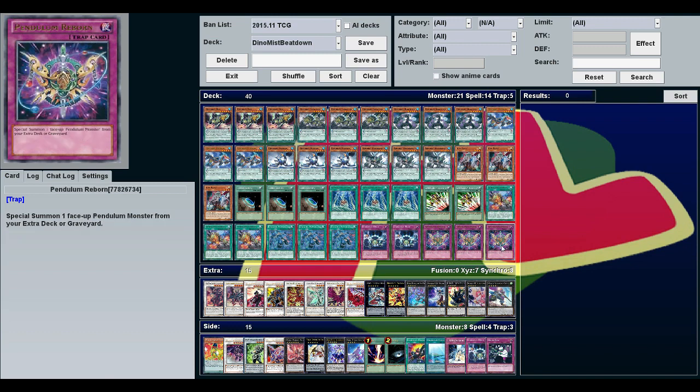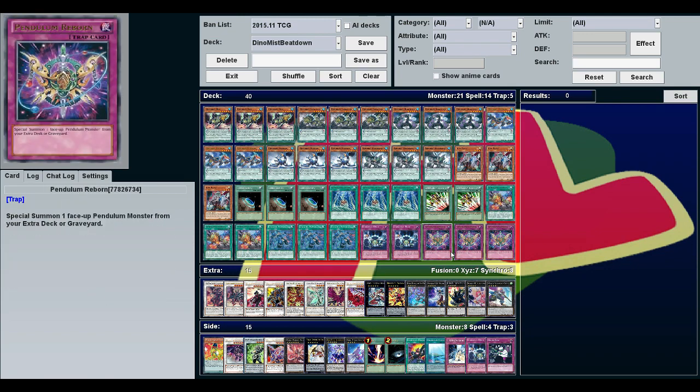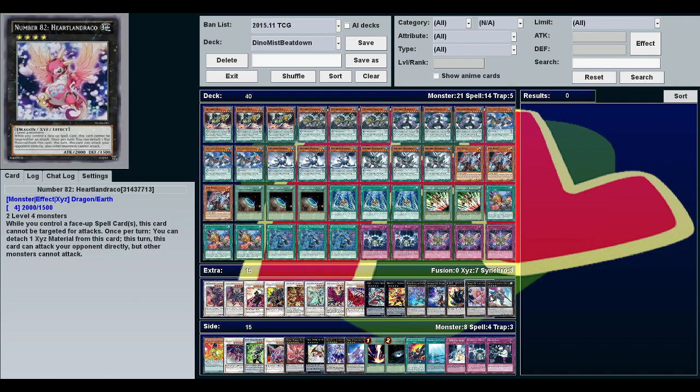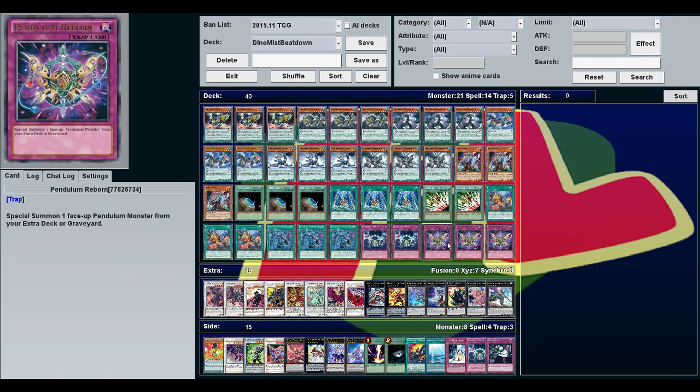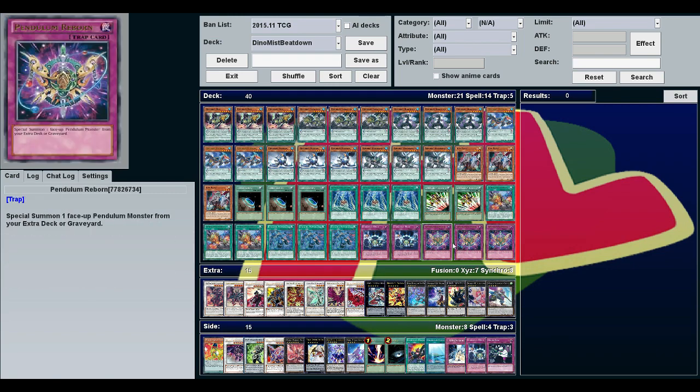Pendulum Reborn special summons a face-up pendulum monster from your extra deck or graveyard. I'm surprised this isn't used more. It's really good if your scales get blown up — you can summon one back. You can also summon one from the graveyard after an XYZ summon. It's almost always useful, even if you just get one monster back.